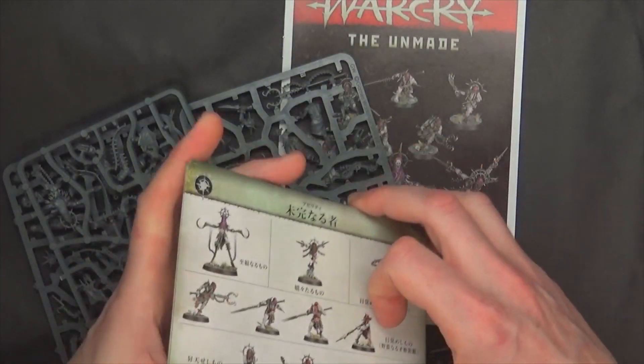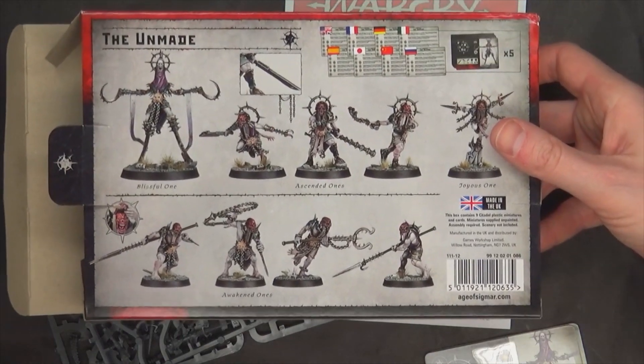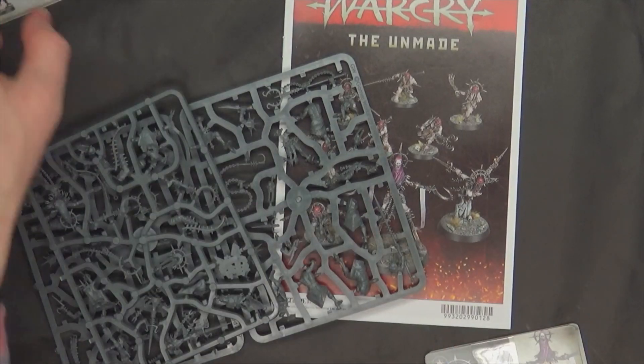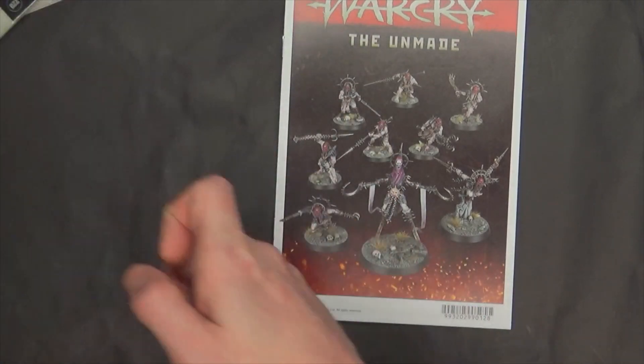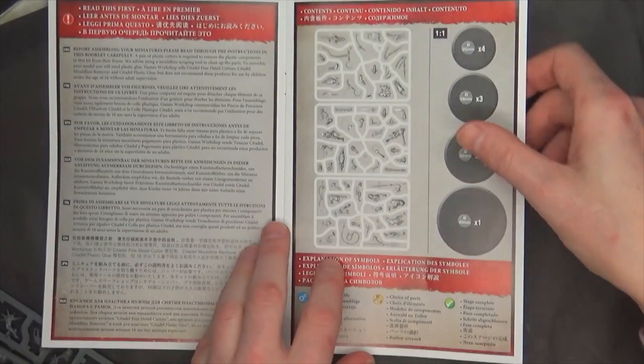Some people have been cutting the fighter cards out and using them as pop-up stand-up proxies while they get their stuff together — that might be a cool idea. Then three sprues of models and the instruction manual, which we'll take a look at since there isn't a whole lot of customization on these models.